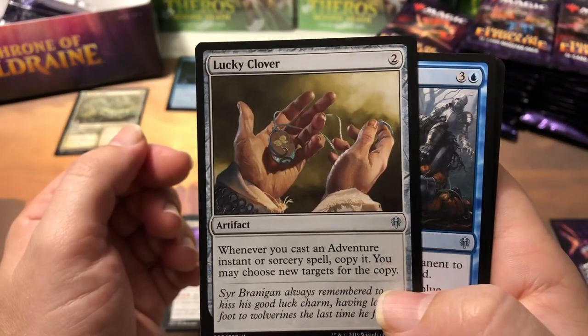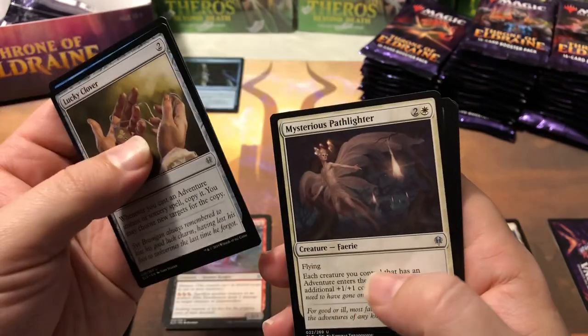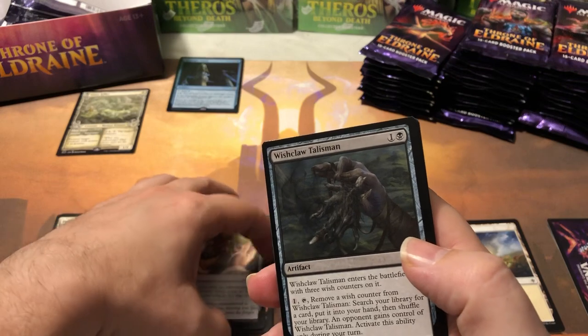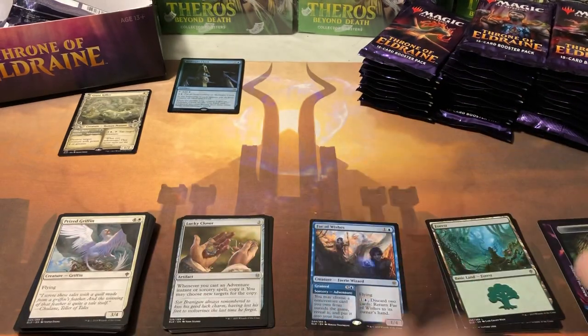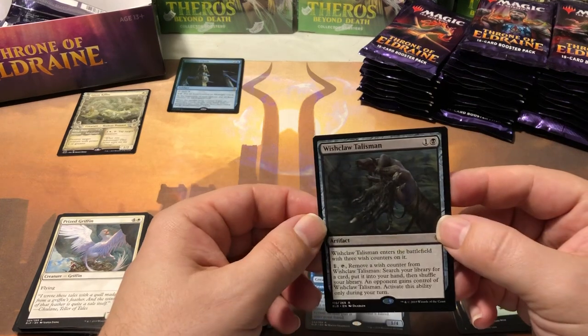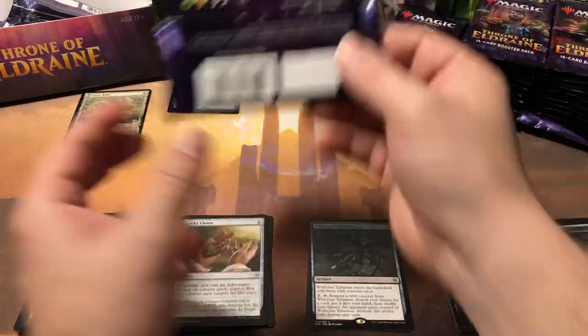Lucky Clover — you can turn it into a pumpkin and do crazy things with the right deck. Then Witch's Claw Talisman. People are kind of torn on this card — let me know in the comments what you think. I haven't really looked into it enough to form an opinion, but it's only 71 cents, so value-wise it's not going to make our cut.